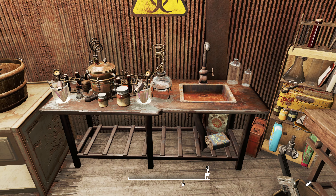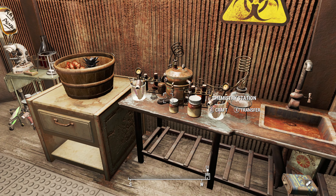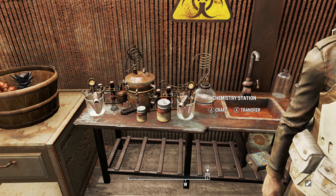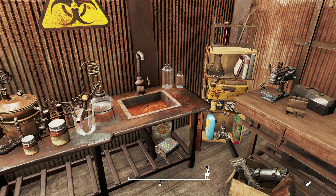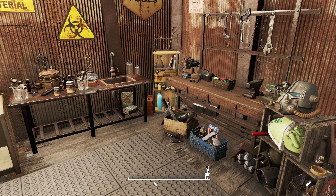Same with this chemistry station — you've got your base table and you can snap to it. There are actually two chemistry stations here. There's also a cooking station in there that's usable, but I don't like doing that because it's kind of rusted. So yeah, this is my chemistry workbench — armor and weapons.